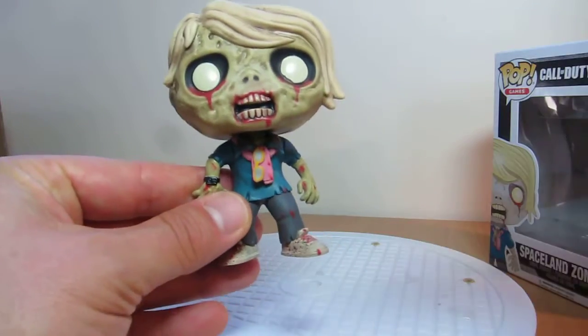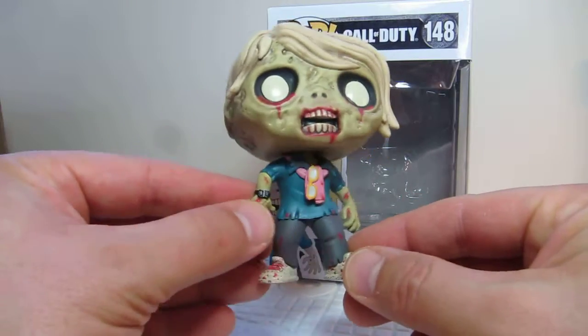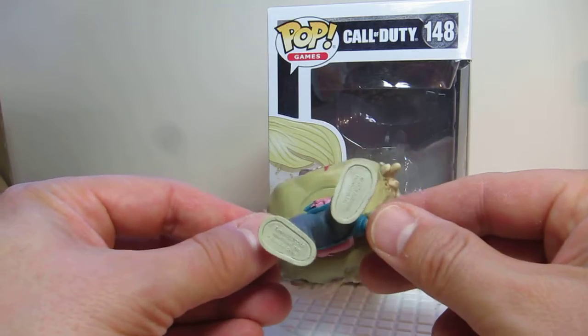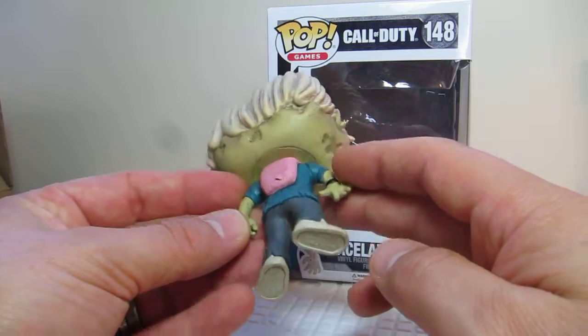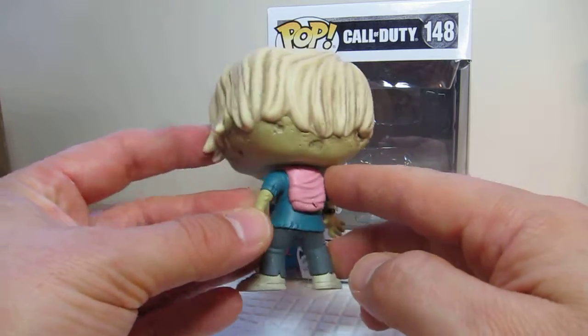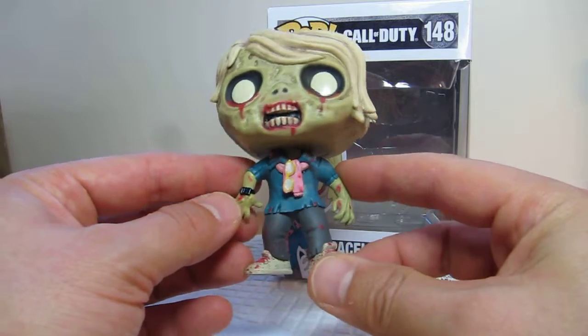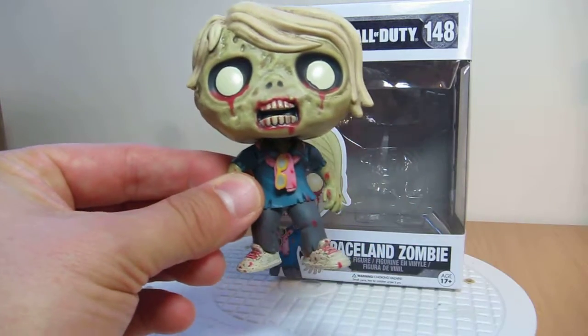So if you want to pick this one up, there's a link directly underneath to pick it up — the Spaceland Zombie from the recent Call of Duty DLC pack. It's pretty cool. Let us know what you think. If you're brand new to the channel, click subscribe — you'll get all sorts of reviews straight into your inbox, including the Funko Pop Recap, the pop podcast we do where we talk about Funko Pop. Give it a thumbs up, subscribe and all that jazz. We'll see you for some more reviews coming up soon. Cheers.